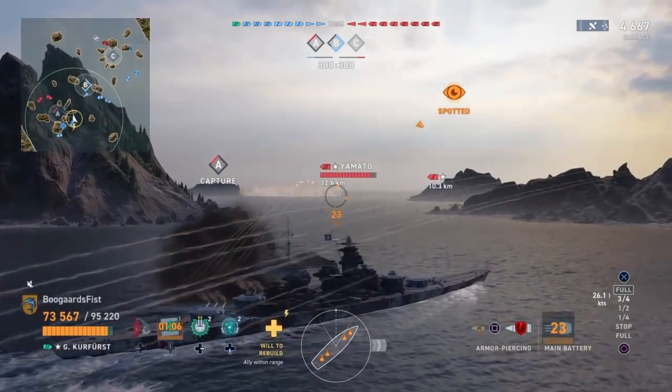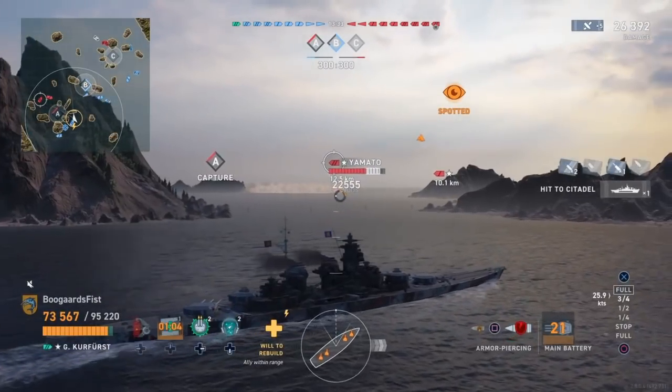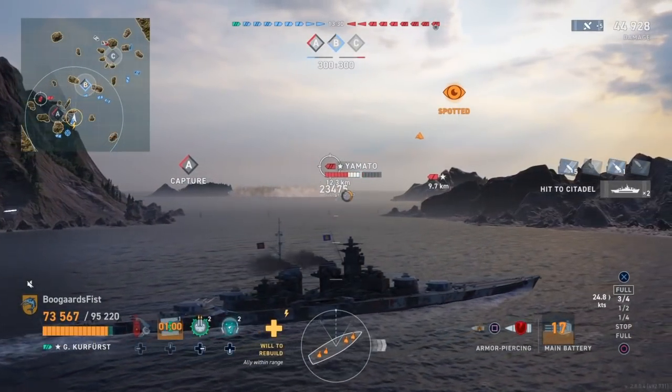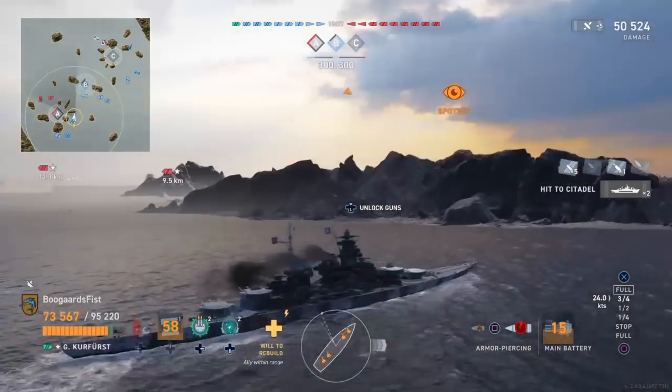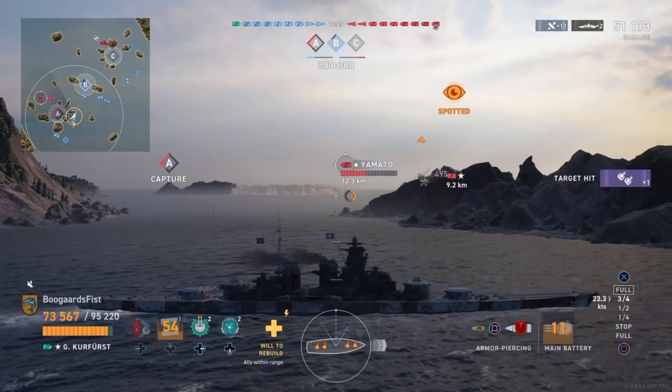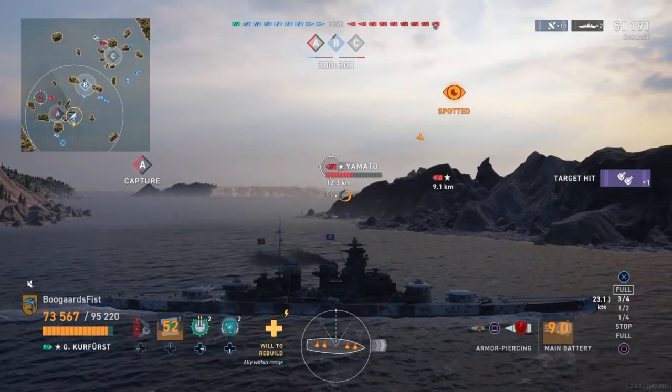First up, we've got this Yamato here - he's going broadside. We're going to go ahead and take advantage of that as best we can. We give him a couple slaps there and do some fair amount of damage. Looks like we've got him for about half his health to open the game. And note, we've gotten to the B gap that we're talking about here.